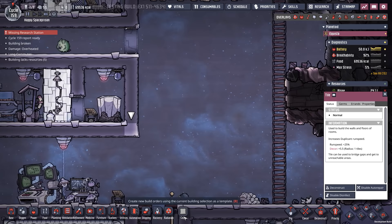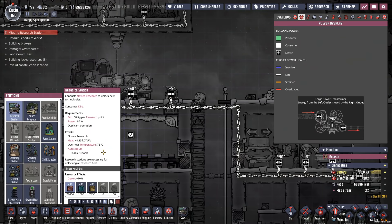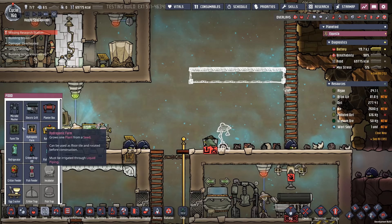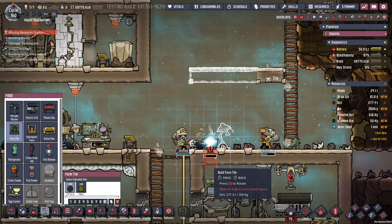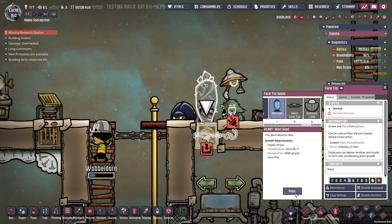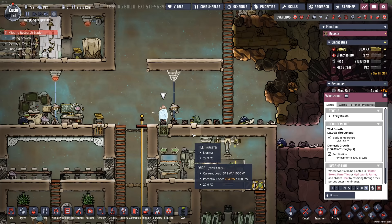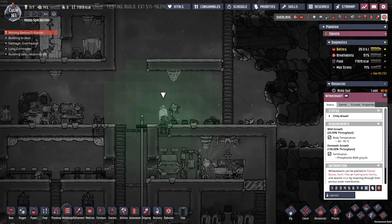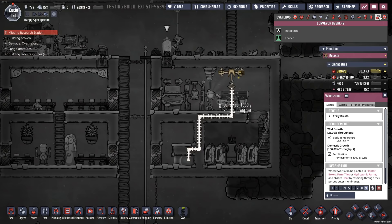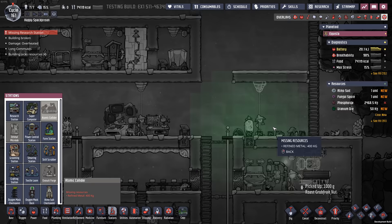So here's what we're going to do - I'll go down here just like this. We've already got the supercomputer there and the research station there. Let me build the atomic collider - which requires refined metals, which I don't have enough of. So let's refine some metal. That now requires a farm tile, so I will take care of that by doing this. And right inside of there - the Wheezewort! Growth requirements: it just needs gas, and phosphorite. There we go, now we've got a Wheezewort over here. That'll help keep the temperature down and help increase the radiation.